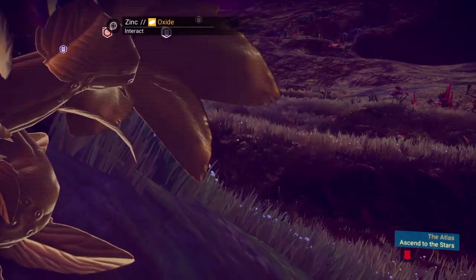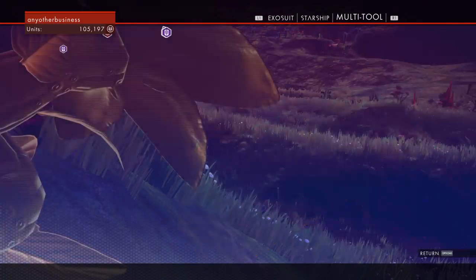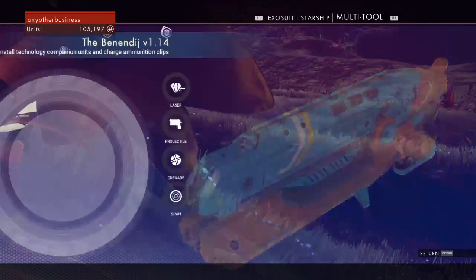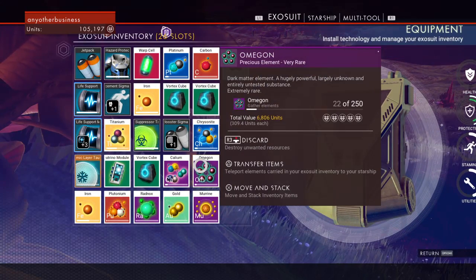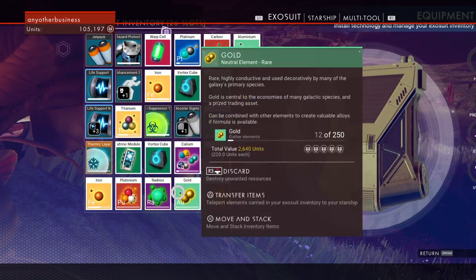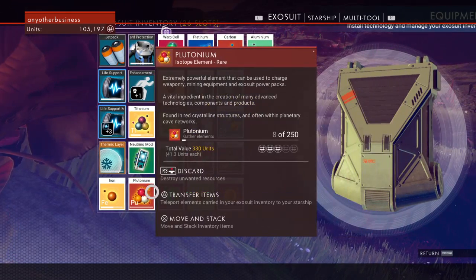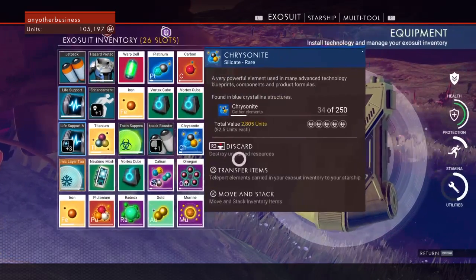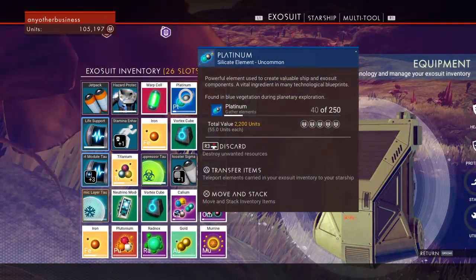Zinc — no, my inventory's full! How is my inventory full? So guys, I don't have much of this. This is very rare, this is very rare, this is just rare. Very rare, rare, common, rare, rare, common, uncommon.